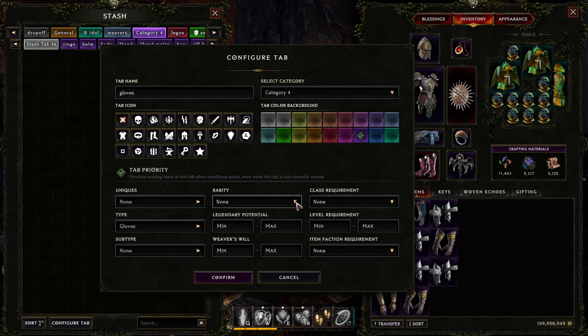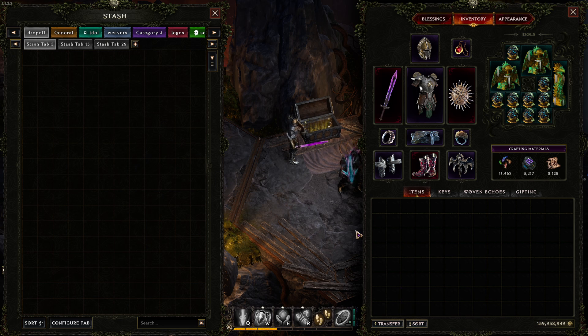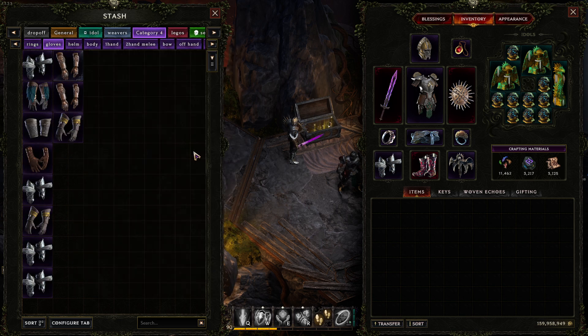That sets gloves in stone for this tab, but that would catch all gloves, so go to Rarity and select Exalted. You could take it a step further and choose class items — class gloves, class helmets — but this is how I've got it set up. Hit confirm and we've got the gloves tab. Come back to the drop-off tab, drop all the gloves in, go to the gloves tab, and they're all sorted.